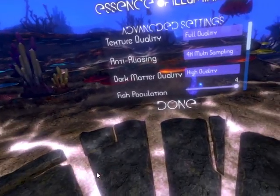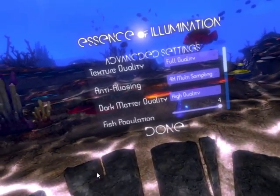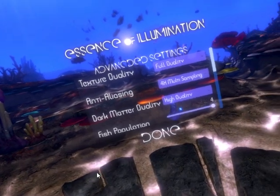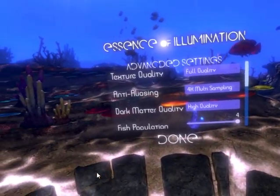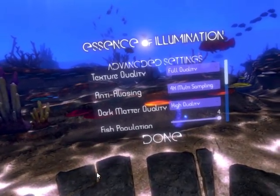Hello, I'm FastLawyer. I'm with Oculus Rift Reviews, now with Windows Mixed Reality as well. Today we're going to do a review and sort of a Let's Play for Essence of Illumination, the beginning VR — a game on the Steam Store for the HTC Vive, Windows Mixed Reality, and the Oculus Rift.